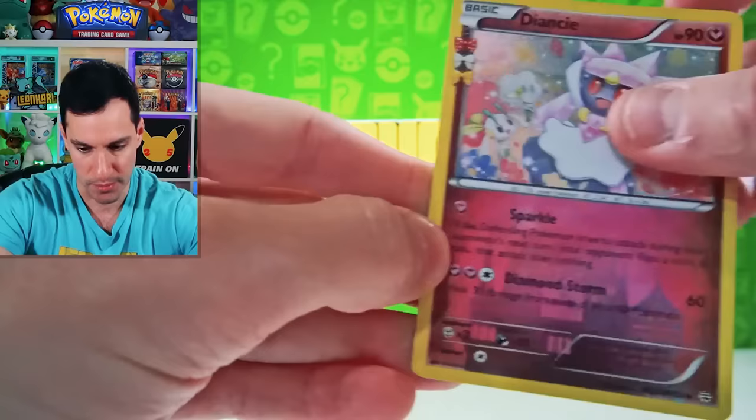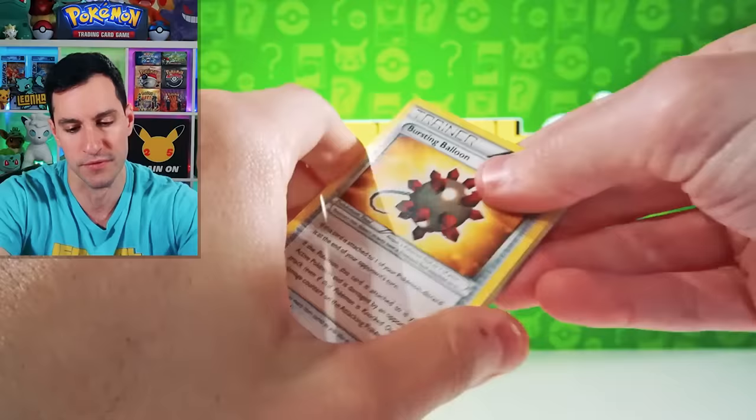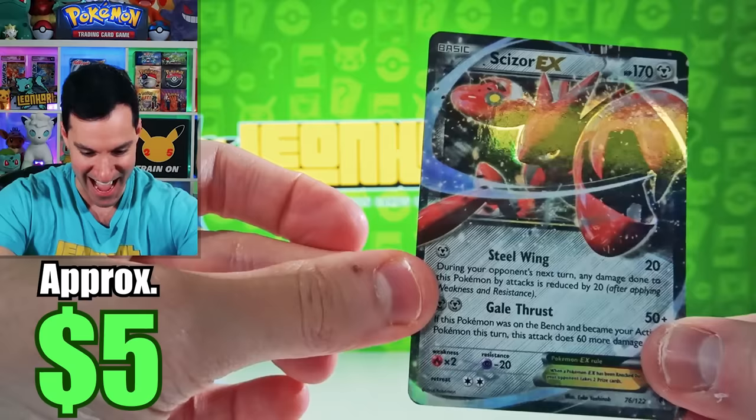Now we're getting to some sets — I will admit I always thought these were not the most exciting, but honestly some of the Full Arts and Secret Rares in Breakpoint and Breakthrough are beautiful. So let's see what we can do, maybe get one of the Mewtwo's. Ducklett, Trubbish, Shellder, Drowzee, Purugly, and Accelgor EX. I'll absolutely take it.